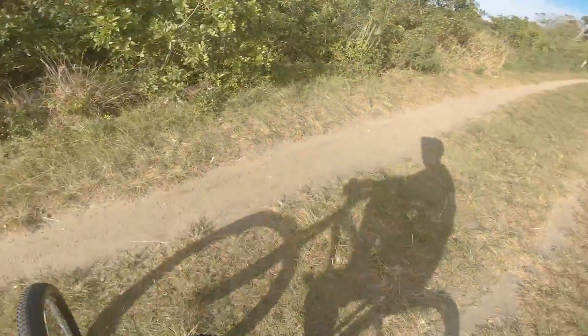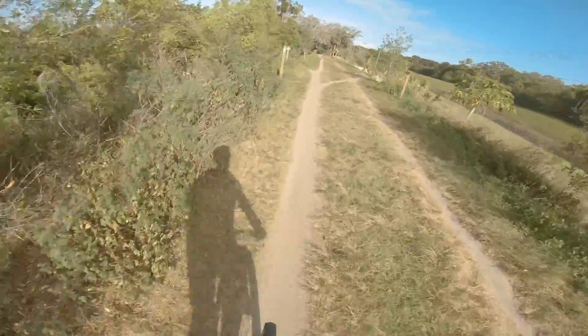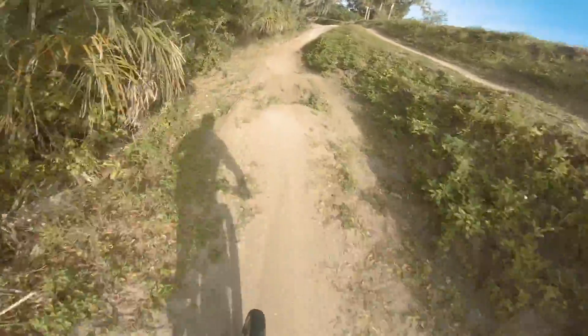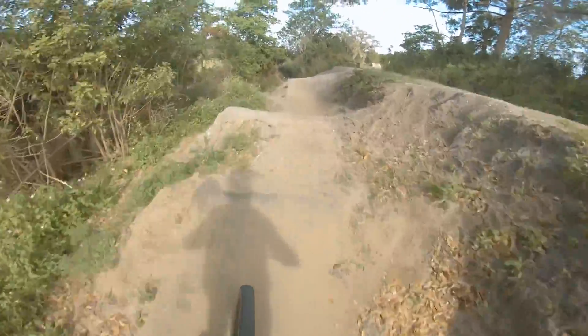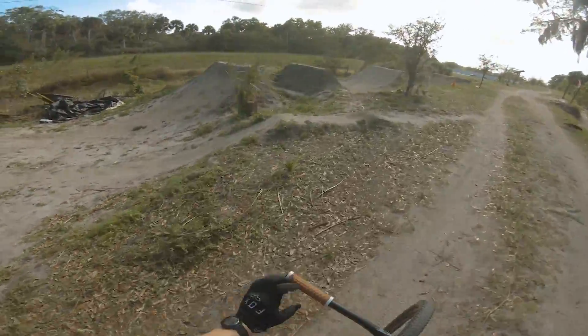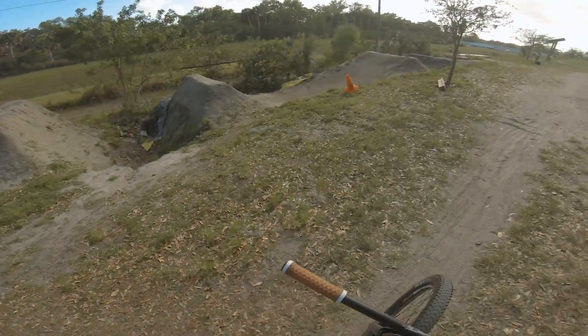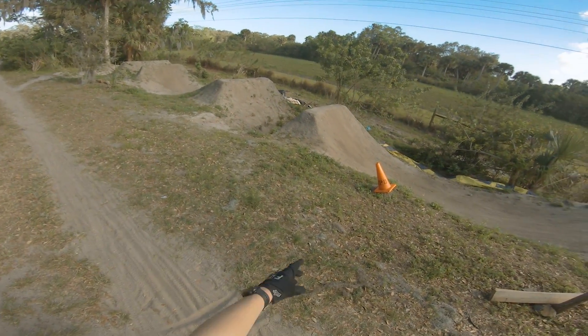Here in the back of the park we have two lines to choose from — Crowley on the right and West Indies on the left. Let's start with the easier one here on the left. That line is pretty fun, but Crowley here, as you can see, is a lot bigger and in my opinion this is the best jump line here — it's definitely my favorite. It gets pretty big towards the end.